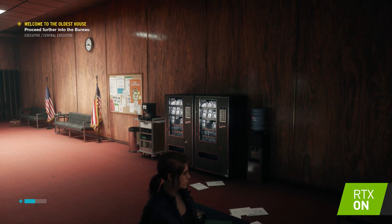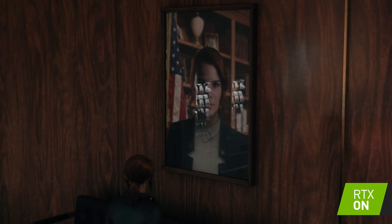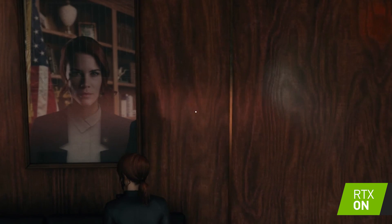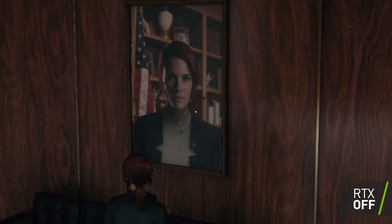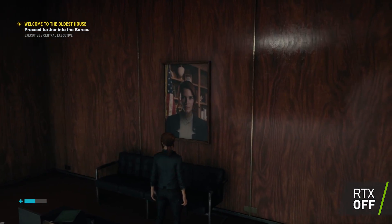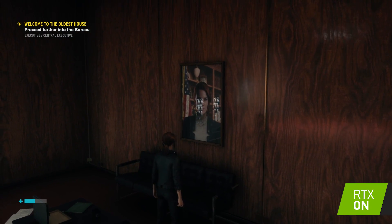The other big thing is reflections, especially in transparent objects like glass. Take a look at this photo frame with a glass surface — you can actually see a very clear reflection of the vending machines in the background when you have ray tracing turned on. With it off, you don't even see it. So in some situations, you will be able to replicate what you see in real life — if you see an enemy in the reflection, you can actually make out the enemy and identify where they're coming from.